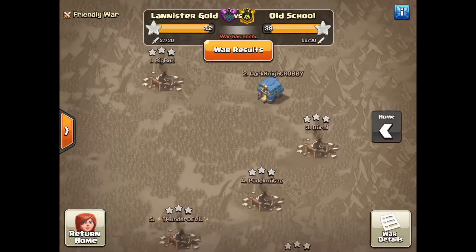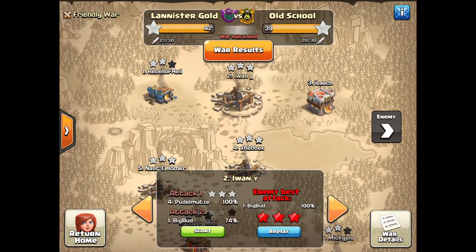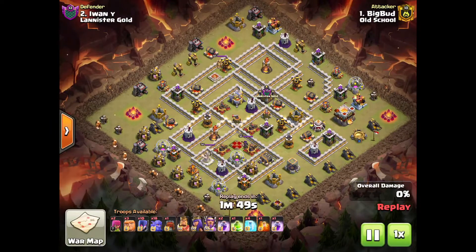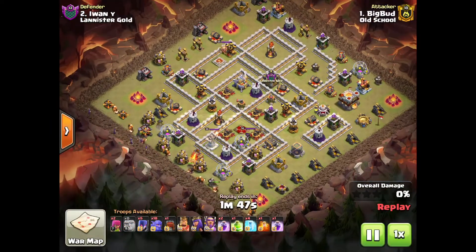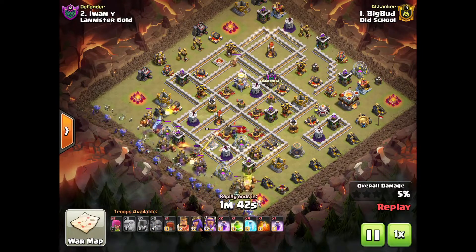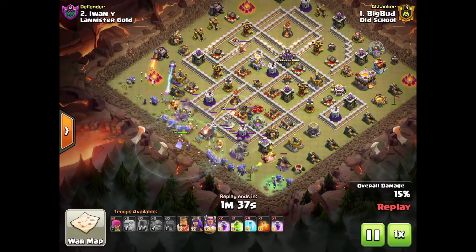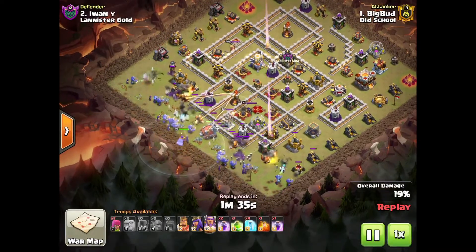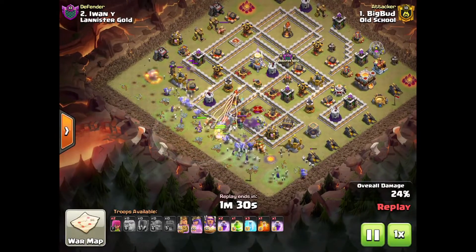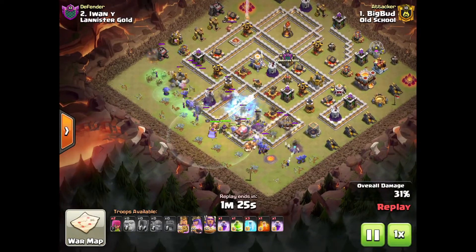Let's start on number two — Evan Y, who's attacked by Big Bud. Big Bud brought in a decent BowArch strategy. You can see these giants being dropped in the funnel, coming across a couple of bowlers at nine o'clock and a couple at six o'clock as final wreckers. Grand Wardens are in, and now the king and queen are also in. It's a very systematic entry.